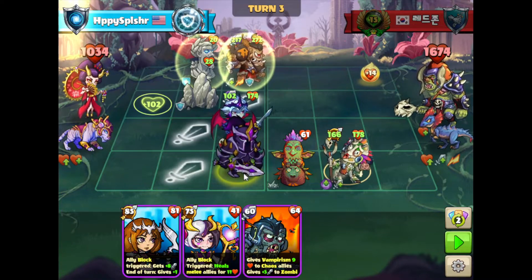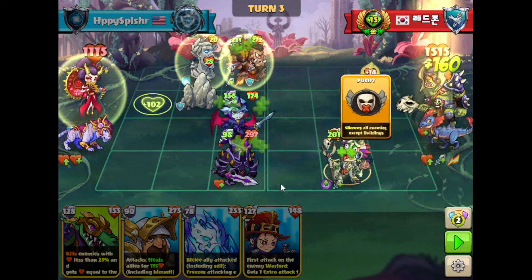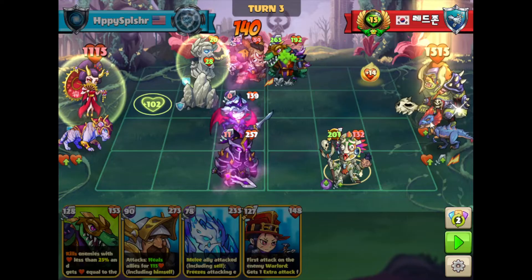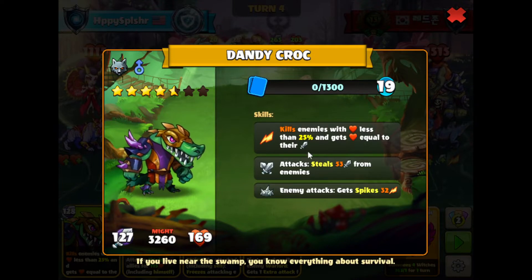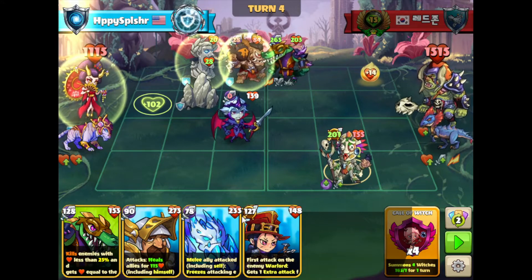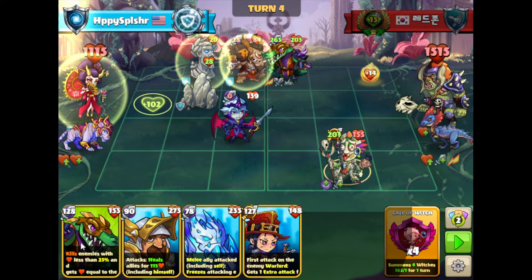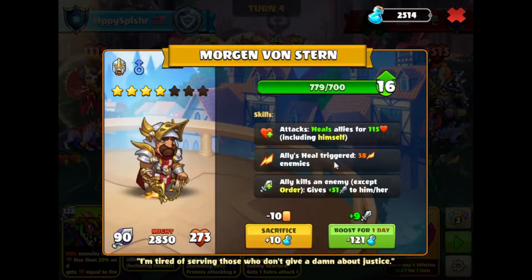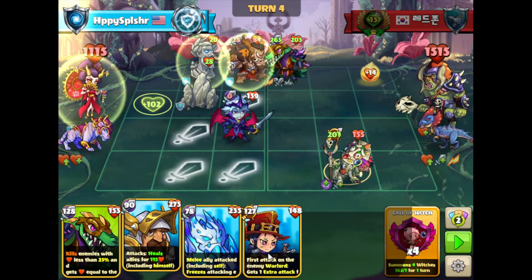I'm going to go next with this melee hero on D3 — this one has high health, gives us mental shield to our warlord, and then we can also destroy the totem. They did the silent skill, which is what we need. We have the dandy croc over here — this one kills our heroes with less than 25% of health, also gives a health boost and attack. We need to find a way to destroy this.